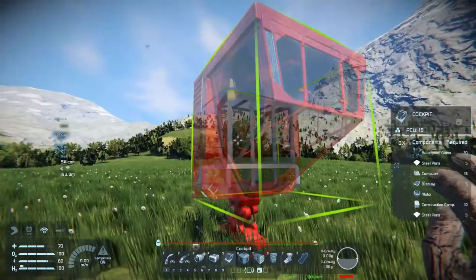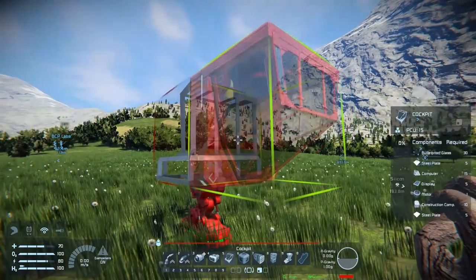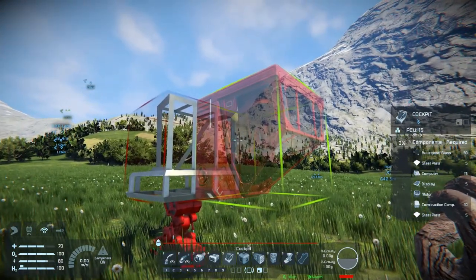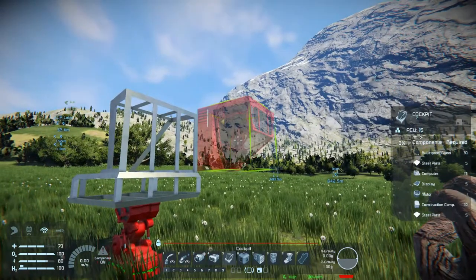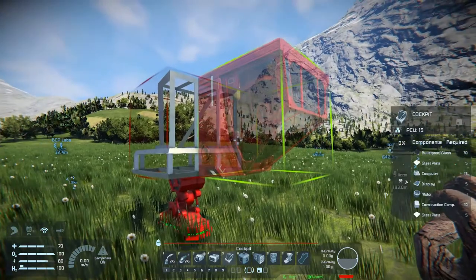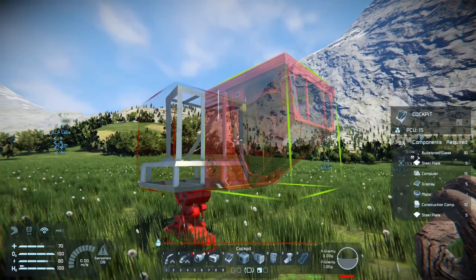It's going to have atmospheric thrusters for in the atmosphere. I know they're electric, but they use a lot of power. My theory is that the more batteries you have, the longer you fly. So I'm hoping this could work. I want to start with putting a cockpit on the front, and then I want to try to get as many batteries on this as I can, as long as I keep it within weight limits.